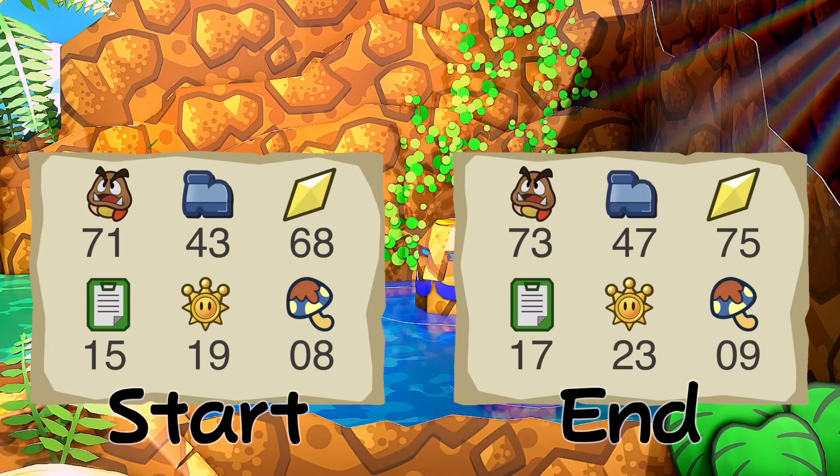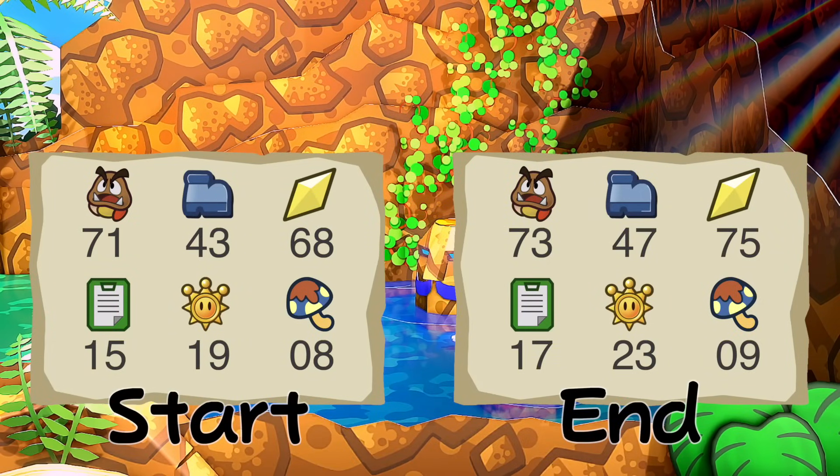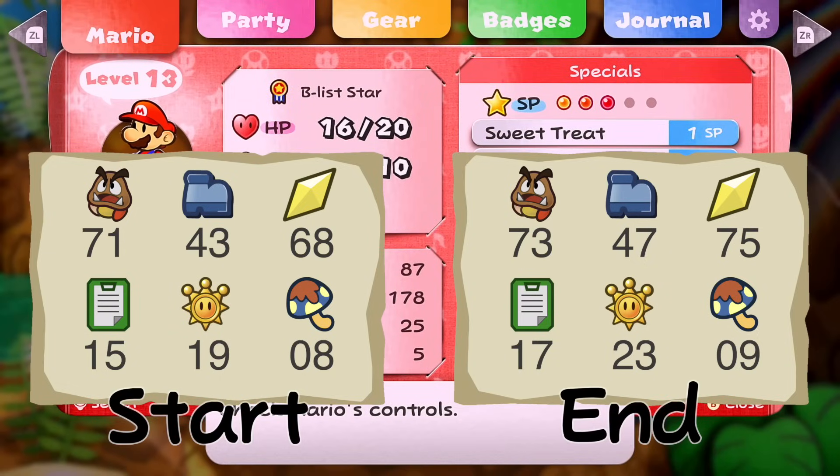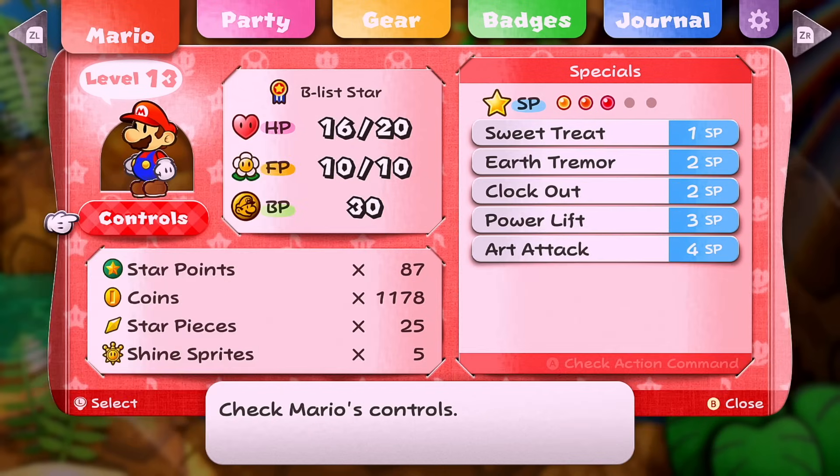Straight ahead is the dungeon we'll tackle next episode. Ending stats: 73 tattles, 47 badges, 75 star pieces total with 50 spent and 25 left — that's three-quarters of all star pieces in the game. 17 troubles complete, 23 shine sprites, 9 recipes. Until next time, Austin John out.